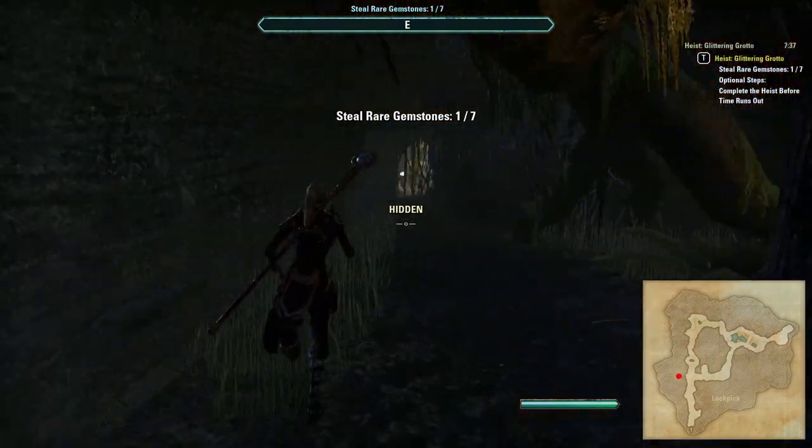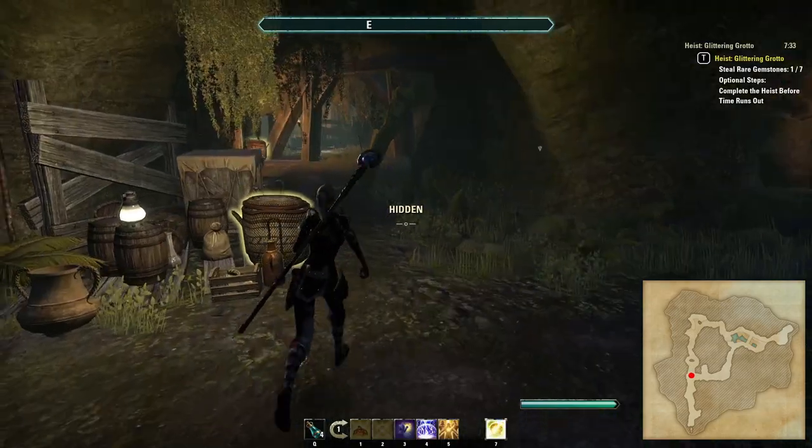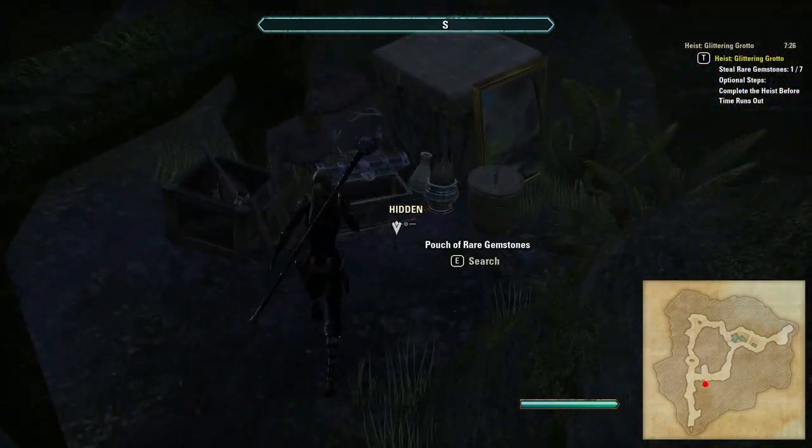Just outside of the room the corridor forks and I find it best to always use the right fork. There is a poison dart trap on the floor to be careful of and a lantern-carrying NPC to watch out for, but there is another hidden room on the right here that sometimes also contains a pouch.